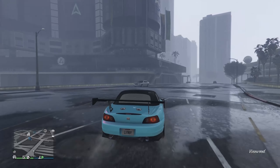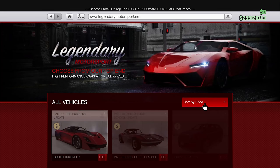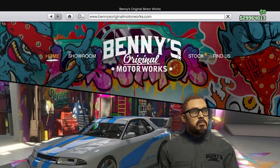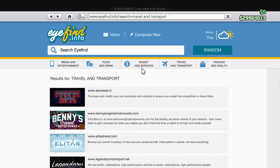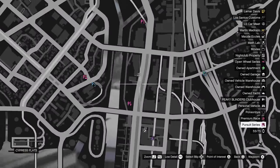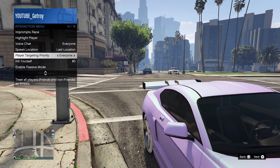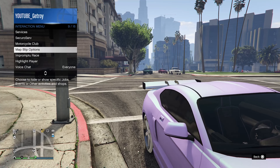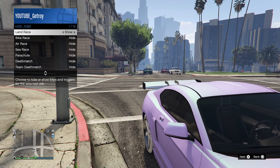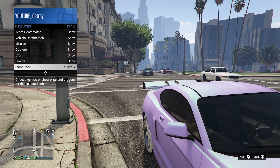Now to begin with this video, here are the requirements. You'll need a modded car, a Bennies car, or an F1 car to begin with. Second thing you'll need is a friend. After that you'll need the LS car meet unlocked. You'll also need to go to your interaction menu and set all the missions to show, and you'll need Eclipse Towers.